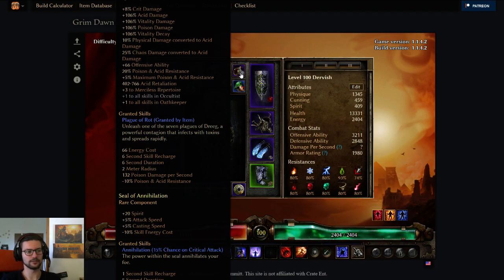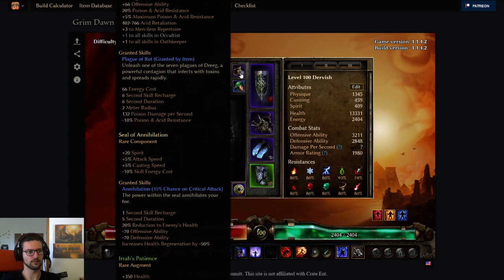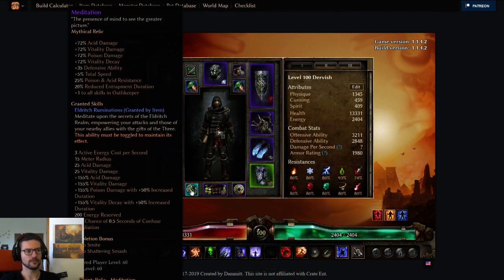Also we have Seal of Annihilation on the amulet, which as always is best in slot on any non-pet build. It gives us attack speed, spirit, and also reduces skill energy cost — really good for this build actually, since spamming Amorast's Blade Burst does need quite some energy. Also we are using the Meditation relic here. I was originally going for the Absolution relic in the end, but Meditation was also really good — Meditation gives you more flat acid stuff, which is really good.